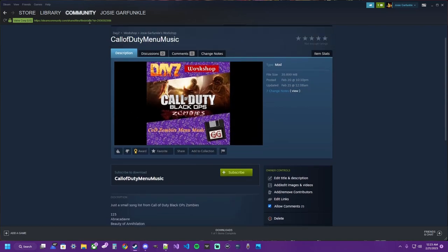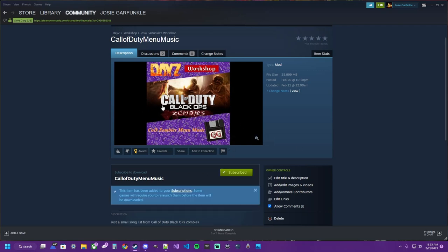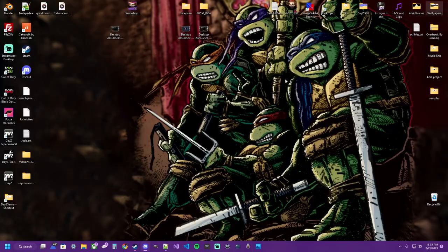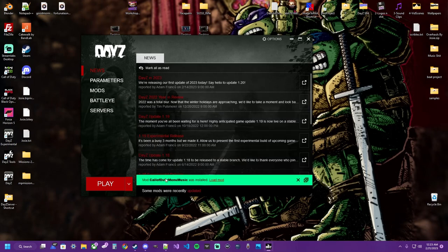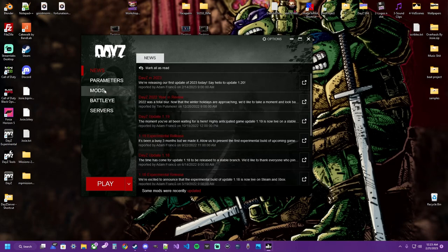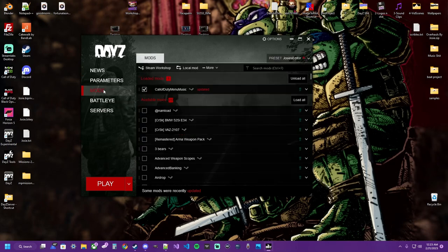Hop over here to the link in the description to my workshop and subscribe to this mod. Once you've subscribed to that mod, open up your Daisy launcher. It should prompt you that you have a new mod installed. Go ahead and load that mod. Click on your mods. Now we have this mod here.